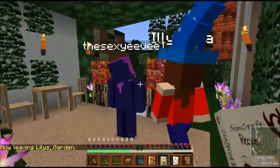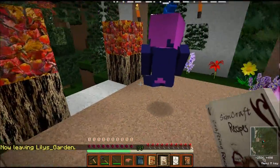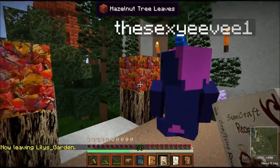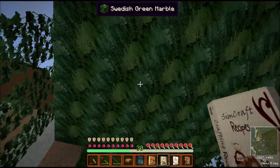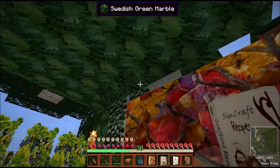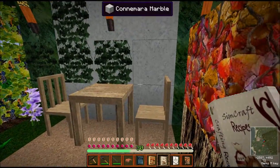This is kind of like my gazebo — it still needs work. Some of the stones you see, the vines are part of vanilla but they just add to it. You've got the Swedish green marble and the Connemara marble — these are all part of the SimCraft mod pack, as well as the table and chairs.